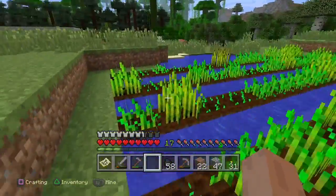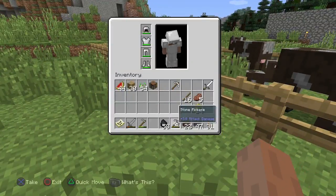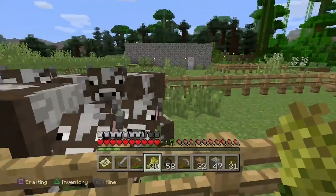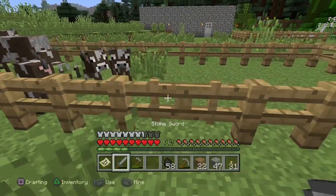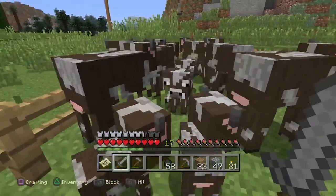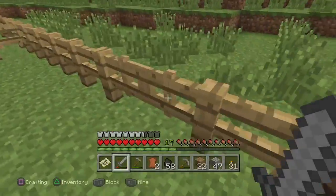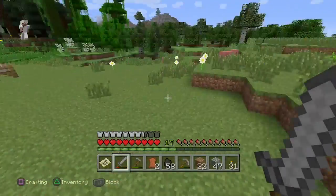Now that we've got some wheat, let's feed the cows. Hello cows! I'm looking for some steaks tonight — I love steak, and you guys look quite appetizing. Who's going to be my steak for tonight? We'll keep one extra grown out so we can continue to increase the population. Got some leather — that's always good.